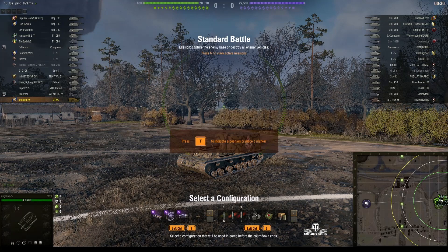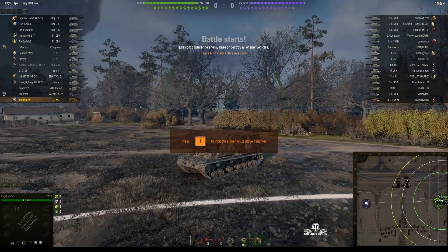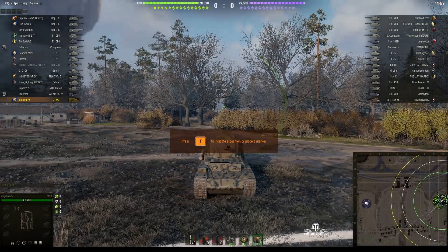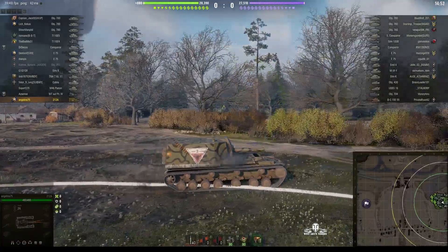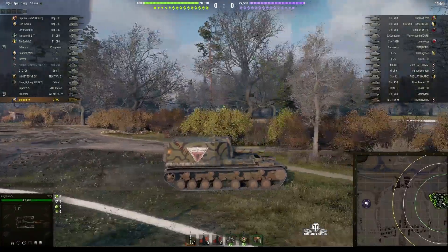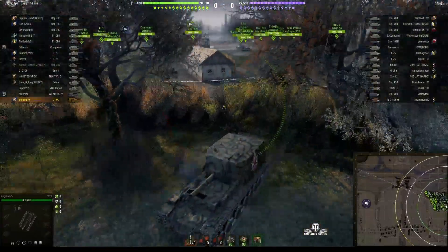Welcome back to What Are T-Nibs with General Disturbance. This is the 212A, the tier 9 Soviet SPG. It's located on the east spawn of Stud Yankee and it's under the command of Angelina75. The game's about to start — in fact it's going to start rather quickly without any warning. This is another replay sent in by Angelina to try and win the weekend lion, and she's tried the 212A this time.